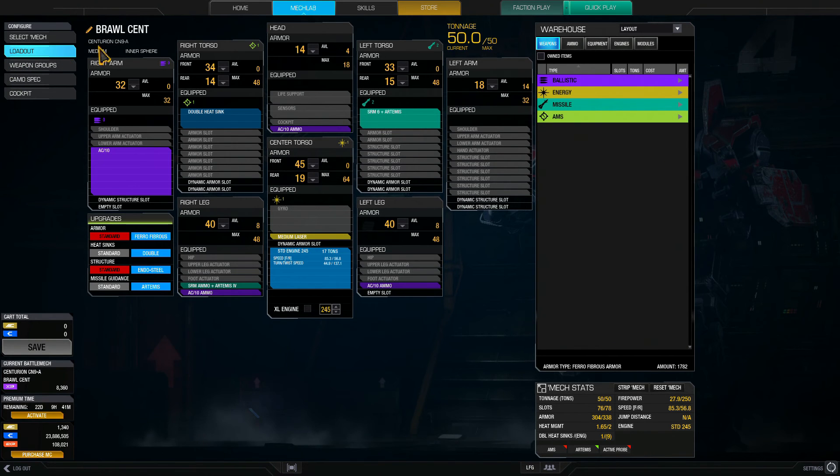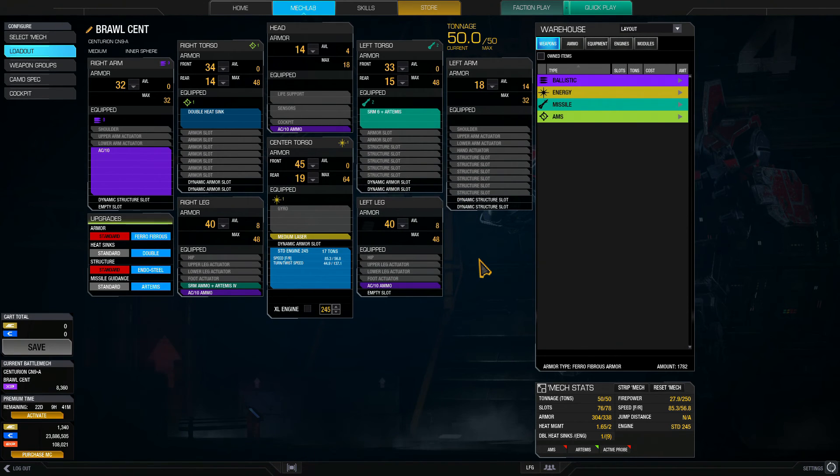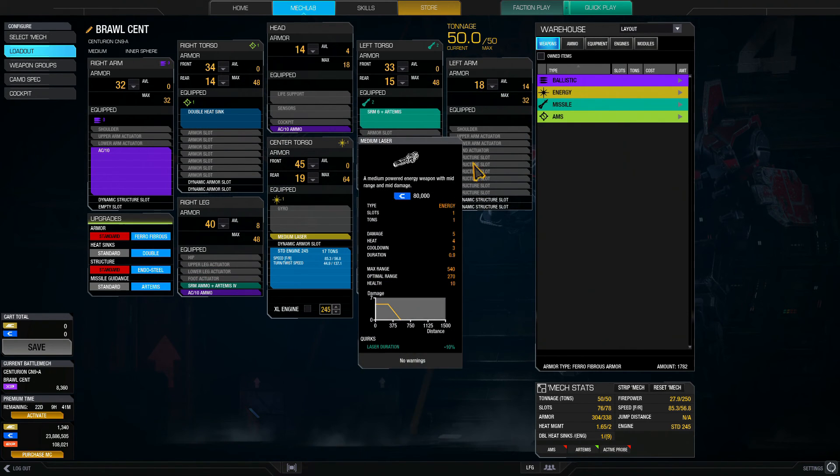Alright, here are the mech details for my Centurion 9A. This one is a bit different — I don't remember having a standard 245 engine in it, but apparently I do. I'd like to get a 250 in there, but I don't know what I was doing. I haven't used this in a while. It has an AC-10, an SRM-6 with Artemis, and a medium laser. So let's check it out.